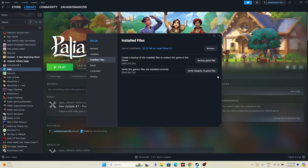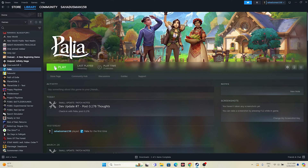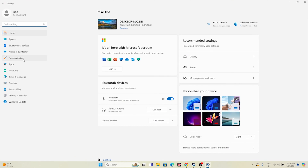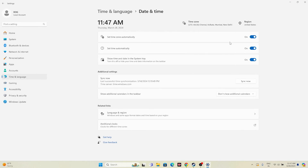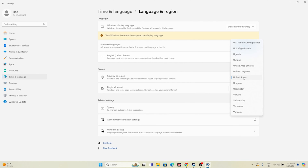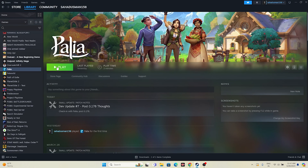Once everything is set, close everything and try launching the game. Next, make sure your date, time and region settings are correct. Go to Settings, navigate to Time & Language, select Date & Time, and make sure time, time zone, and automatic settings are all turned on. Go back to Language & Region and set the country according to your geography — for example, United States or United Kingdom. Close this and try launching the game. You can also try pressing Alt and Tab together while clicking the Play button. This was found on Reddit and helped many users with various games.